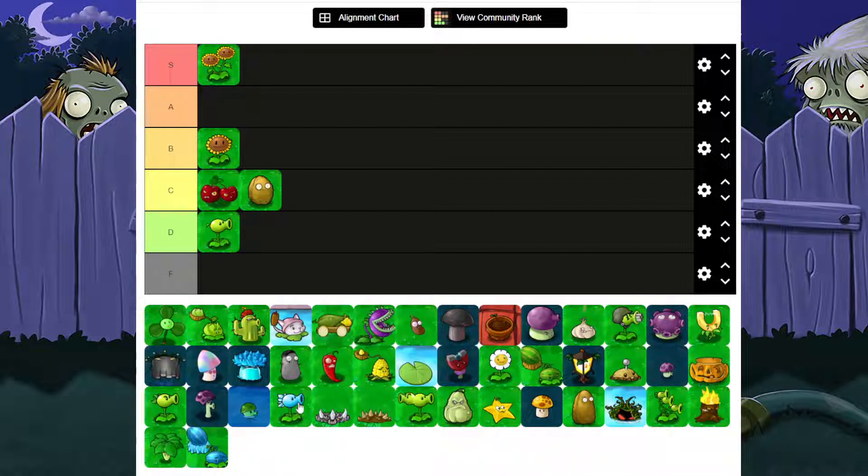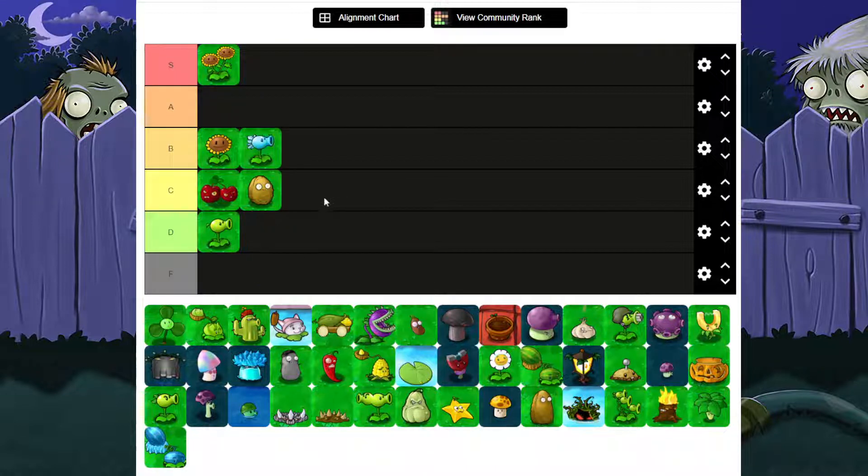Chomper — wait, no, it's Ice Pea first. Ice Pea is C or B — I'm gonna put them in C. My reason is it does as much damage as a Pea Shooter but it slows them down. By that logic, if you like it because it slows zombies down, there is a way better plant for that. You get it like near the very end — the last stage before the final boss. It's 175 sun, and if I want a slow effect, I'd go for another plant.